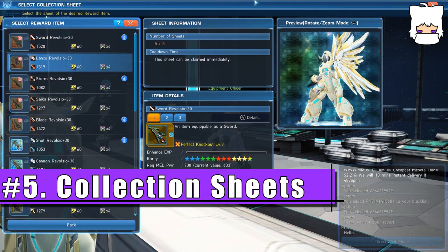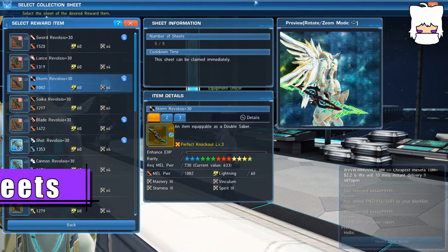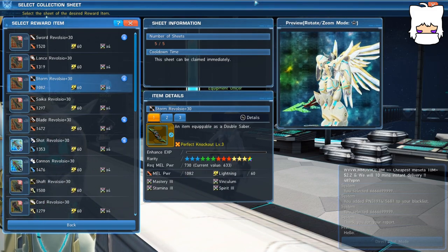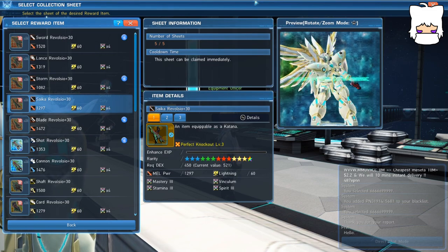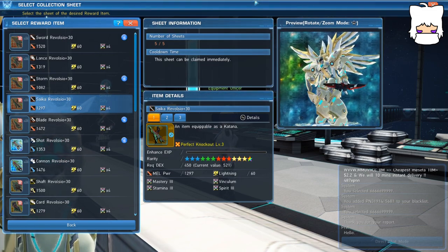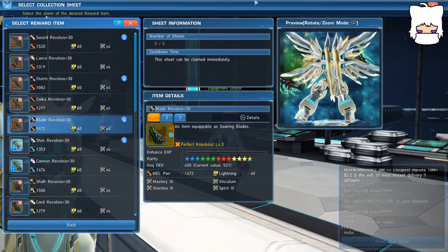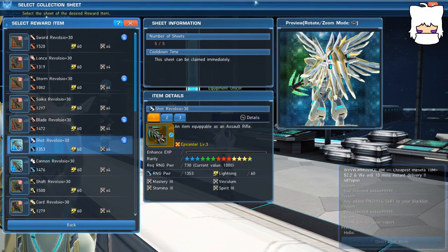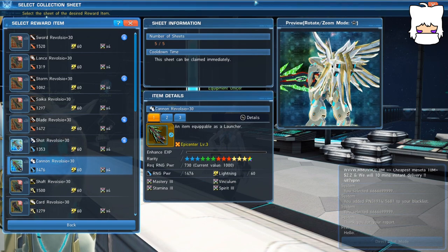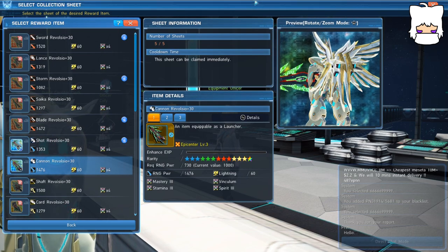The next item on our list is collection sheets, or more specifically how they work. For the longest time in JP, I never really figured these out. Basically, collection sheets are a means of getting some relatively decent set items by doing otherwise normal and mundane things that you'd do every day — like doing expeditions, killing enemies, or doing urgent quests when they pop up. They aren't strictly necessary, but you're basically getting free items of really decent quality by doing things you'd already be doing.